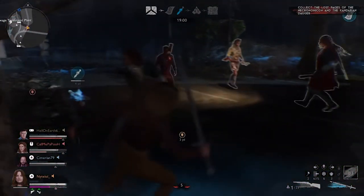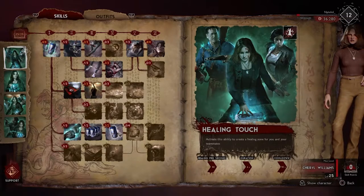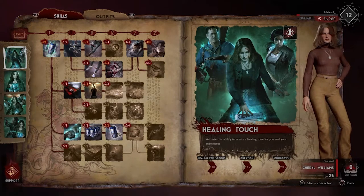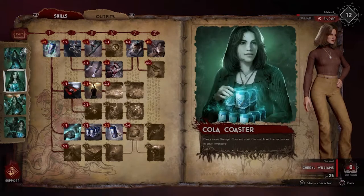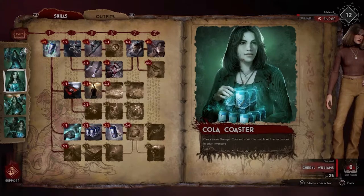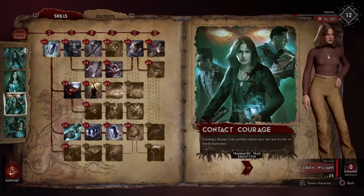Even in her skill tree she has so many good abilities — there's even an ability that decreases the amount of time objectives take, and that can literally be game-changing. She has a lot of things going for her when it comes to melee, range, healing, fear management, and reviving. It all comes down to leveling her up and playing her to the best of her potential.